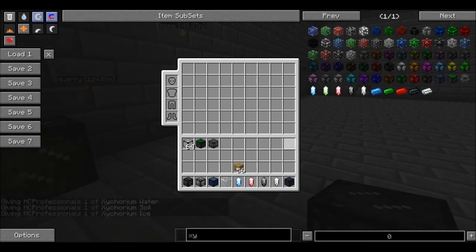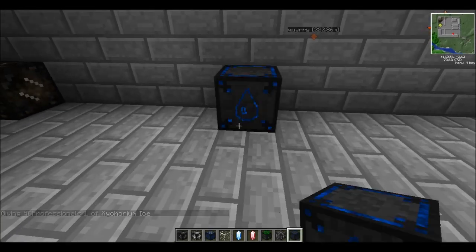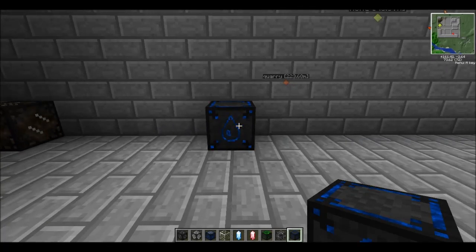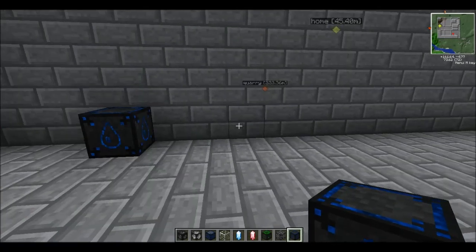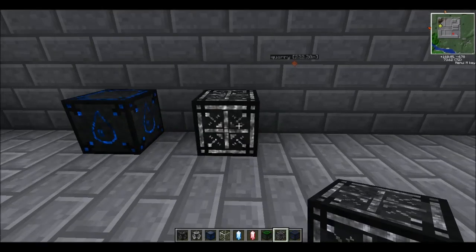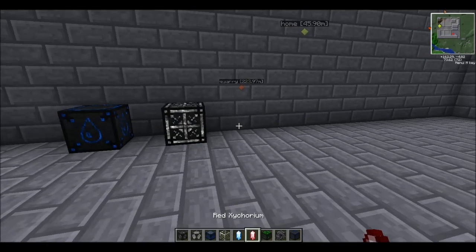There are a few other things here. The Zycorium water is a water block that is, for lack of better words, an infinite water source — it acts kind of like an infinite water source. You could use these, put them on top of his multi-block tanks, and use it to fill it up — that would be the best way to put it. The ice — same thing as that, but turns into ice, I believe.